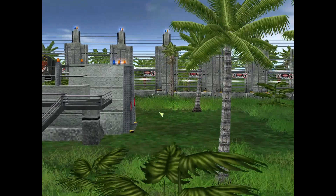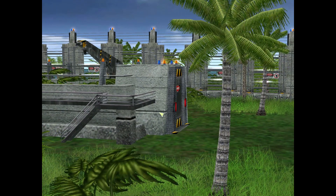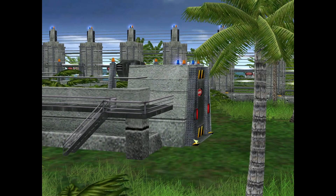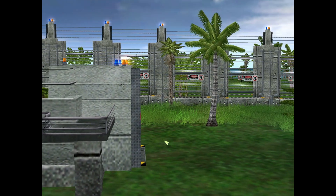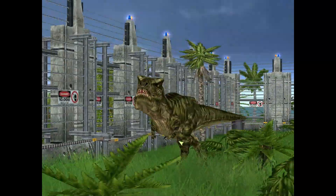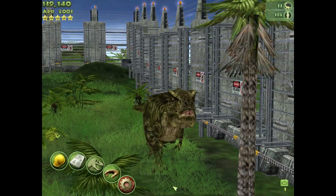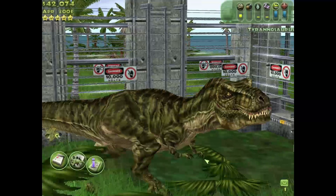Spinosaurus actually used to be my favorite dinosaur for a very long time, because it might have killed Tyrannosaurus in Jurassic Park 3, and I thought that was 100% canon. Ladies and gentlemen, a new five-star attraction has arrived in Jurassic Park — Tyrannosaurus: the most feared predator of the Cretaceous era. He's now hunting for your entertainment. For those visitors who like their excitement with a dash of danger, this is one attraction that would really grab you. The Tyrant King has returned!